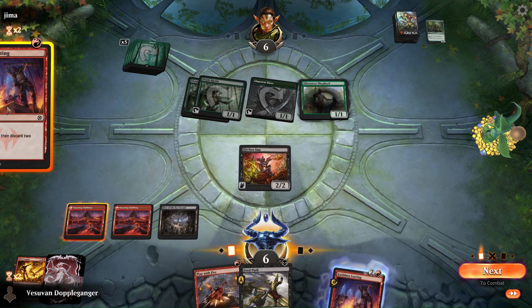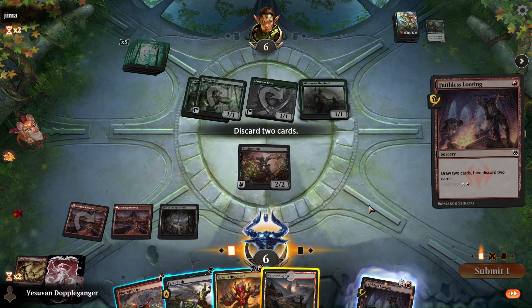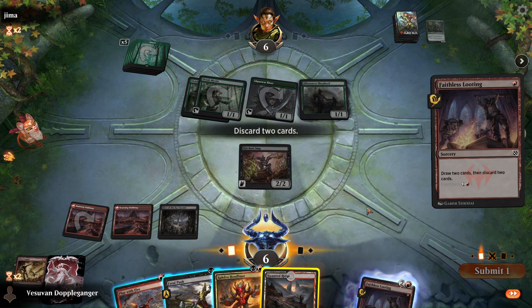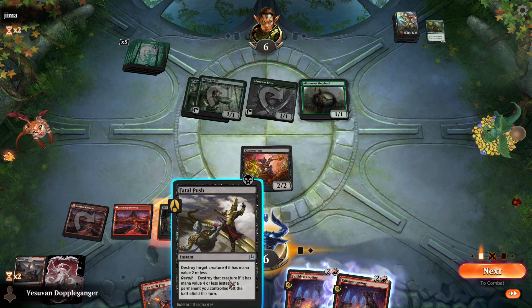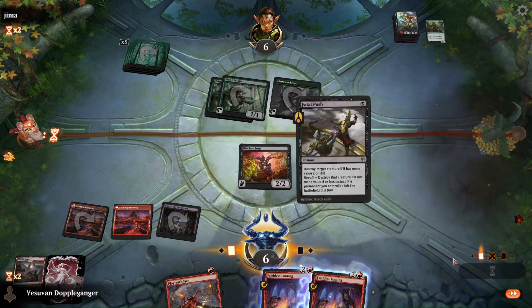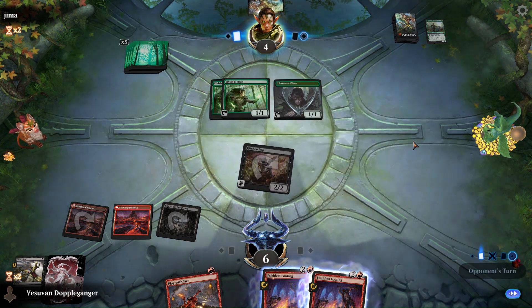Let's Faithless Looting — discard the Haunted Ridge. If we played the Headliner then we wouldn't be able to burn them. I think we discard the Headliner — it's fine. I should now attack. I actually want to keep up the most fire just in case they have something I should be worried about. Otherwise at the end of their turn, I'm going to play the fire to see if they can find a burn spell.